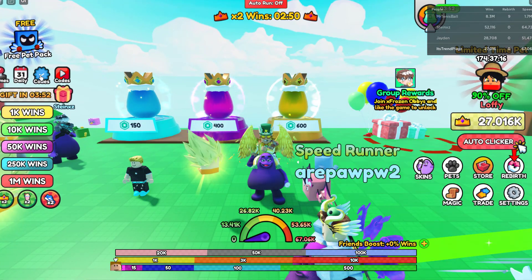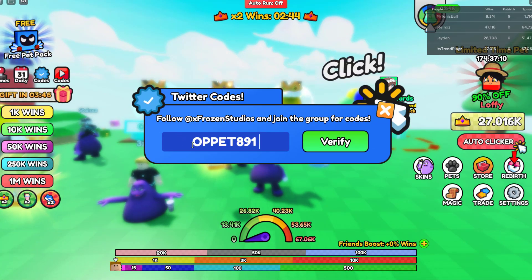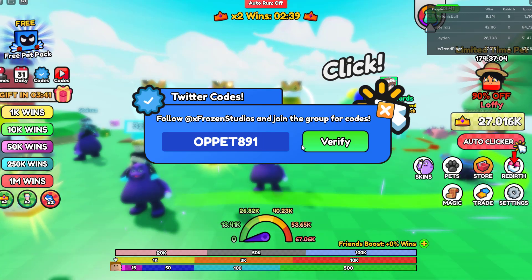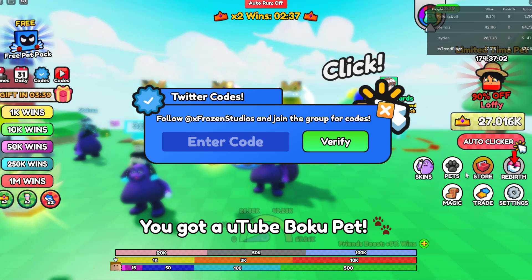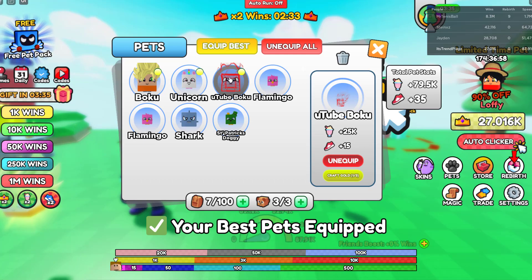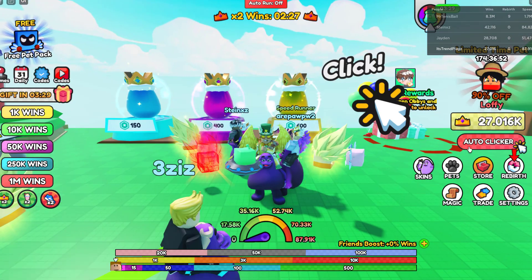You can also try the code 'obpets891' — that's going to give you a YouTube dragon pit. Go over to pits, equip the best one, and it gives plus 25K shakes and plus 15 speed. That's actually a pretty good pit.